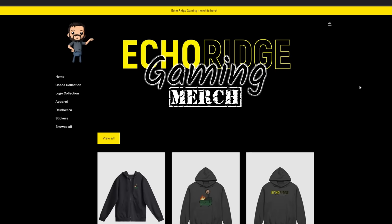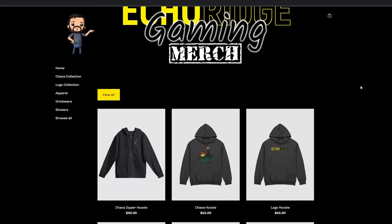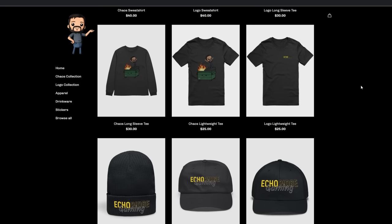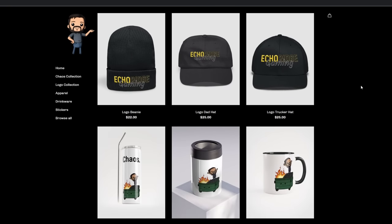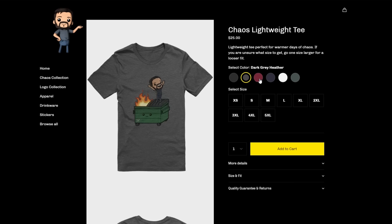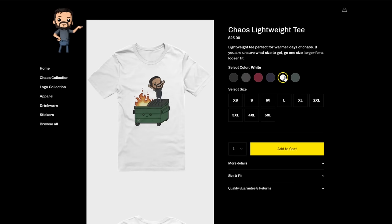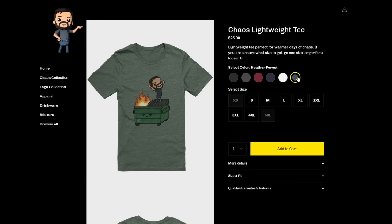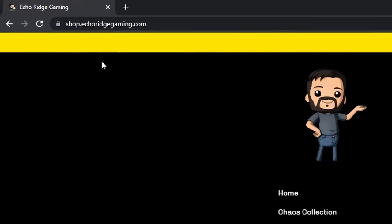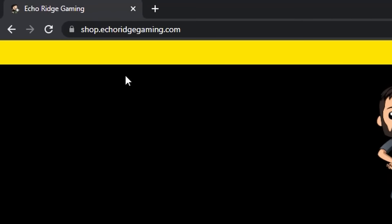We're going to take a quick break from the chaos to let you know that our merch store is finally up. We've got zipper hoodies, pullover hoodies, sweatshirts, t-shirts, beanies, hats, drink wear, and stickers. We have plenty of colors and sizes available — if you like a looser fit go one size up. Make sure you check those sizes carefully as there are no refunds for sizing issues. There's even international shipping and a pretty quick printing and processing time. Head on over to shop.echoridgegaming.com.